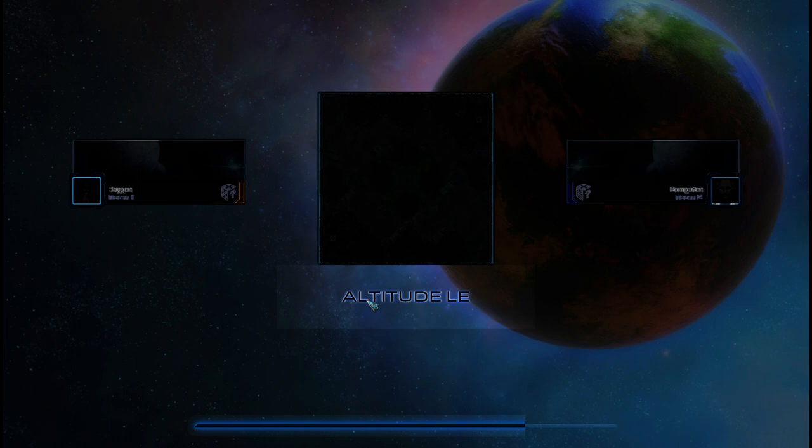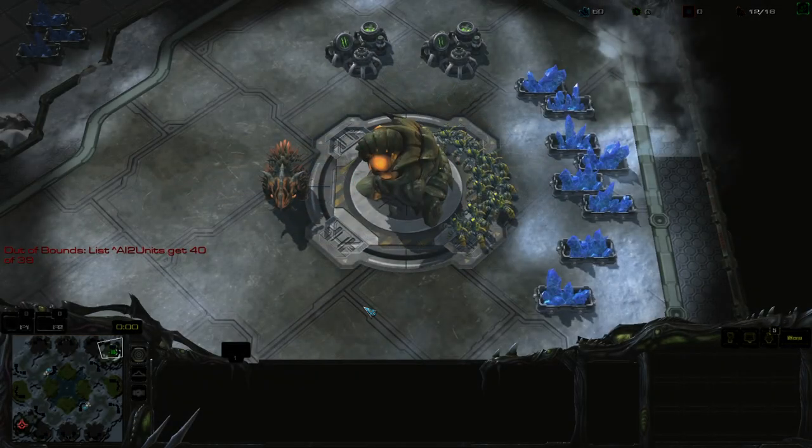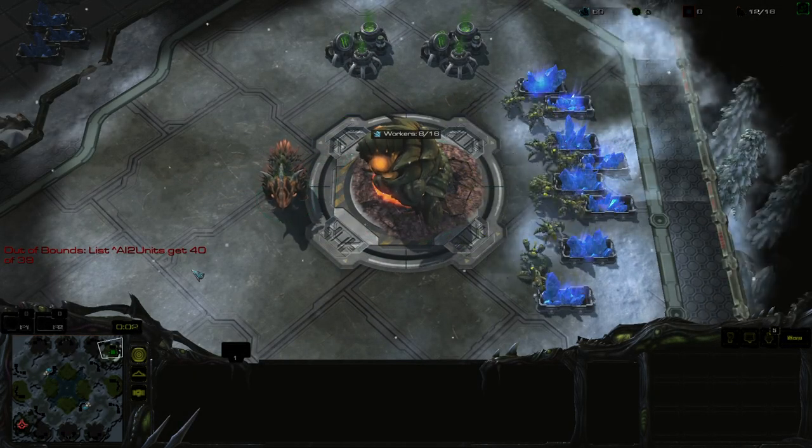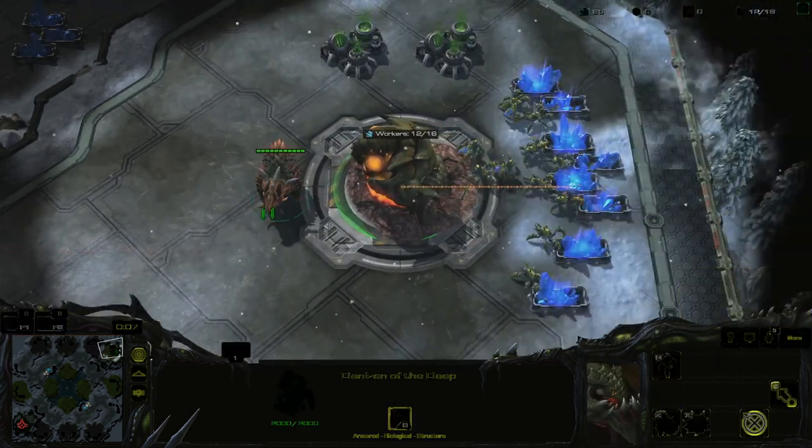Hey guys, it's Frigate 300 here and I'm going to start my first custom race 'how to play' series. I'm no expert so I'll be helping with the basics on how to play these races, but don't take any of the builds I say seriously. We're starting off with the Dragons.